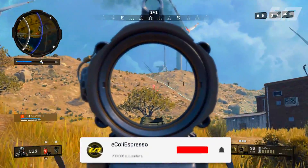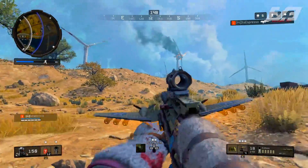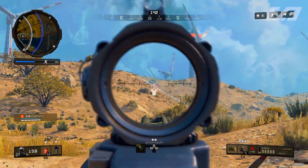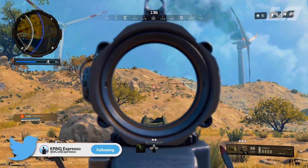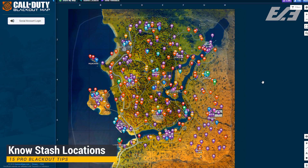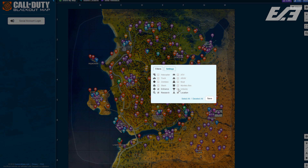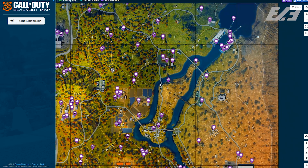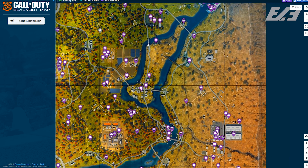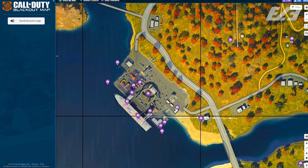First things first, before you even drop — know your stash locations. This can help you choose the best place to land, whether it's a hot drop or somewhere safer off in the distance. Knowing your stash locations can get you looted up fast and early. There's a great utility website called blackoutmap.com where you can see ATVs, helicopter spawns, stash locations, mystery box locations, and more — with the ability to toggle on whatever you want to see. Initially it might seem overwhelming because there are a ton of different spawn points.